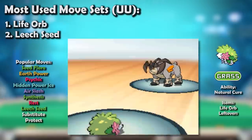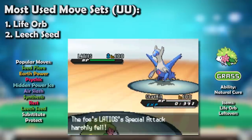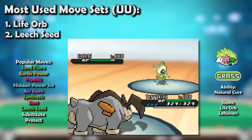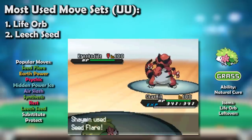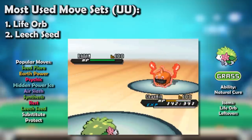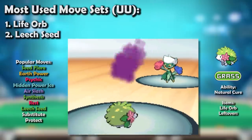Shifting attention back to the Land Form — Shaymin unfortunately was out of its wheelhouse in Gen 5 OU, with a huge emphasis on fast, powerful threats like Latios and Terrakion that Shaymin stood no chance against, as well as Ferrothorn, who was neutral to Earth Power and had its Fire weakness neutered by rain. It dropped to UU, which greatly resembled the OU of the generation prior, and thus fit right in. It was excellent without being overbearing, especially impressive given how prominent and powerful Fire types were in the tier.